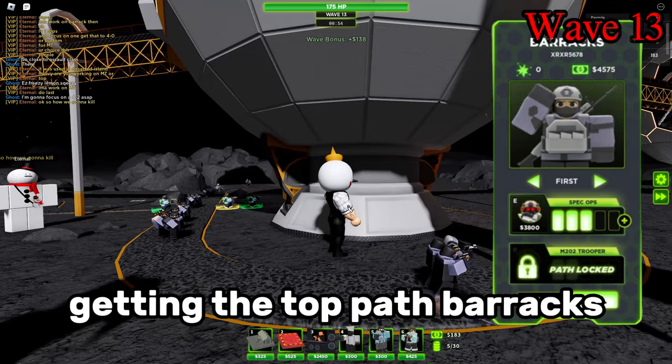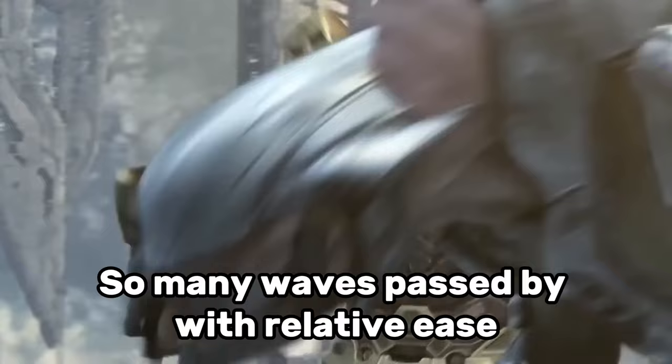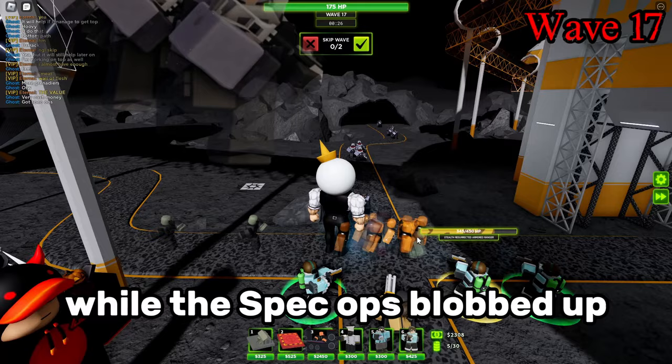Huvi and Ghost focused on getting the top path barracks, while Eternal and I did the opposite. Once the barracks passed the threshold of the 3rd tier upgrade, they were practically unstoppable. So many waves passed by with relative ease, with the Muscle Trooper being the main MVP taking out all the large clumps of zombies, while the Spec Ops blobbed up and did massive DPS, even to bullet-resistant enemies.